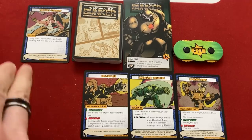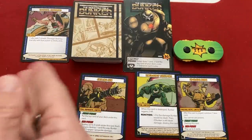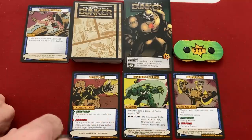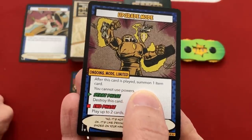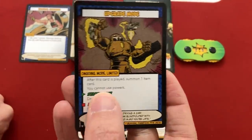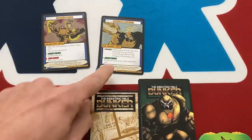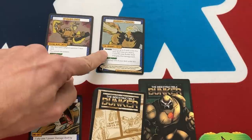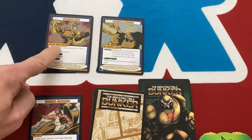Bunker basically plays weapons and adds ordinance cards underneath as ammo, then shoots them for devastating effect until he runs out. He's got a gun, a shield, and Upgrade Mode that prevents him from using powers but lets him play extra cards - obvious choice. After this card is played, summon one item card from the entire deck and play it immediately. At the end of my turn I get to play up to two cards for free. At the start phase this card destroys itself and I can use powers again. The item I'm picking for free is the Grenade Launcher.